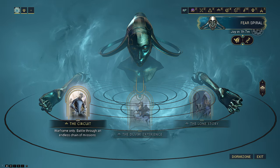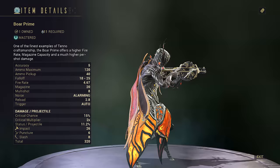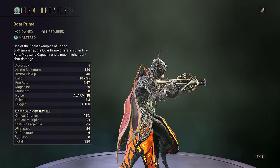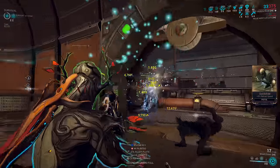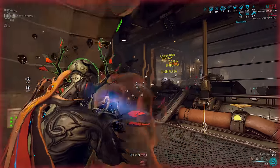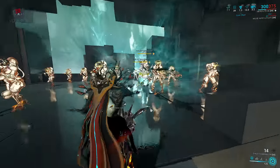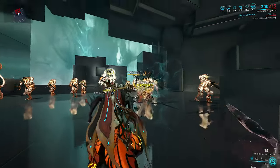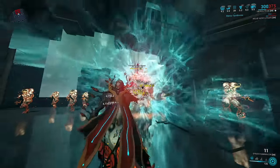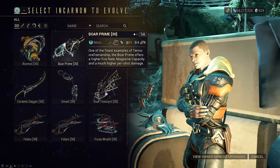Do remember that you still have to farm resources to use the adapter on your weapon. Bore Incarnon — well, I don't know why you would use it on the non-Prime — is honestly the standout one from this week. The rest range from subpar to above average. In fact, some are even bugged, notably the Gamma Core Incarnon, but we'll discuss that in its own video. Bore Incarnon is definitely the one to pick this week; use it on the Prime.